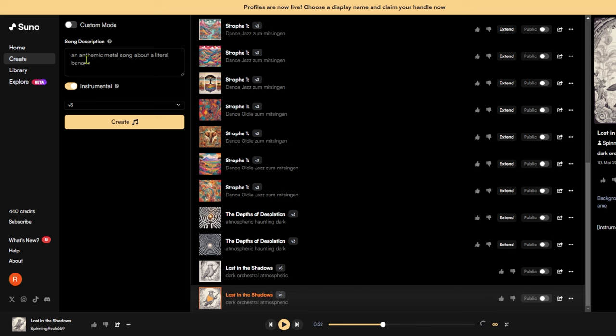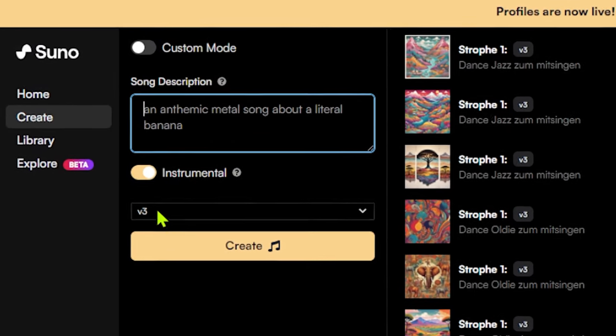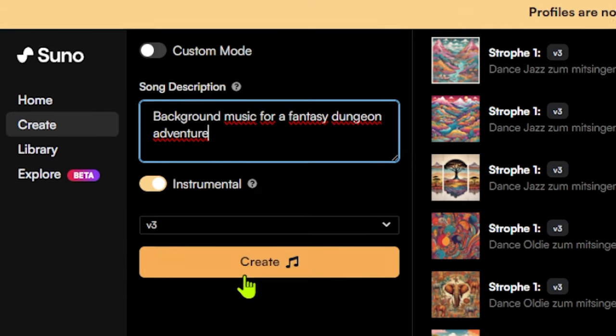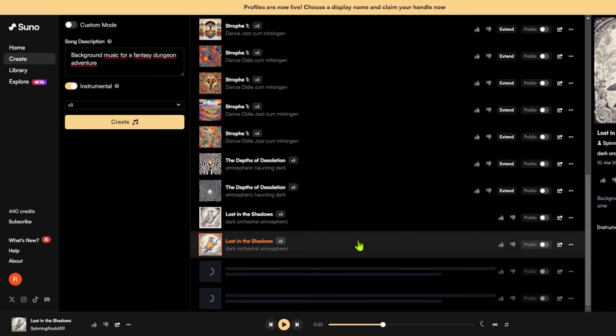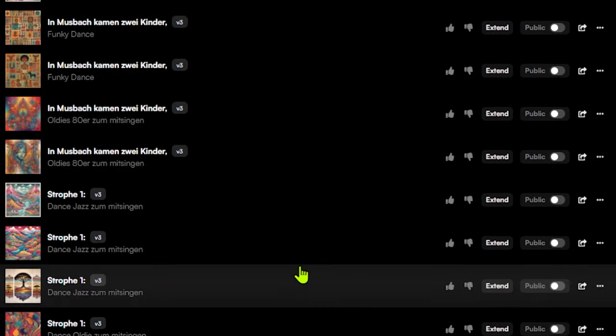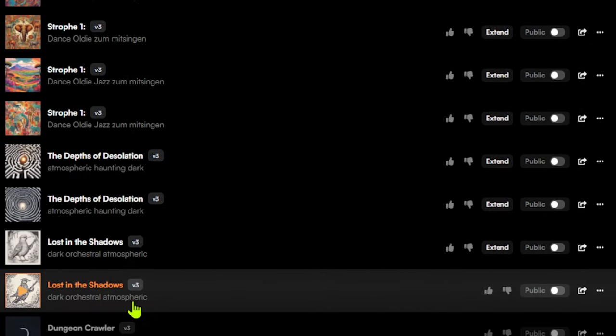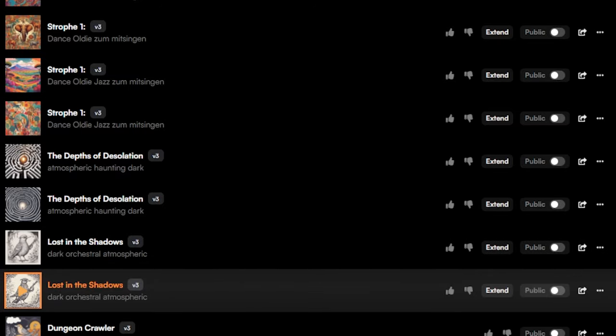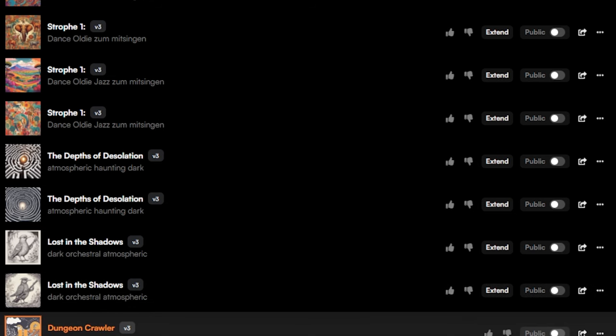Now I will show you how I created the music for this video. Inside the Suno AI creator, we can just add a prompt. I already clicked on instrumental and the newest version. Let's just say 'background music for a fantasy dungeon adventure.' This is a very simple prompt, and let's see how fast it is. And this is real time — as you can see, we already have lots of sounds created because it's just so much fun creating music, even with lyrics, personalized. And you can see how fast it is — it's done already. Let's listen to this music.